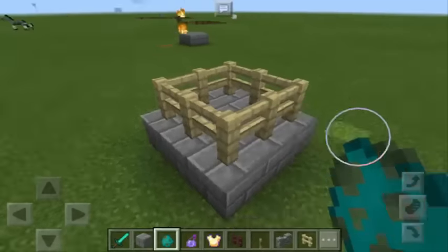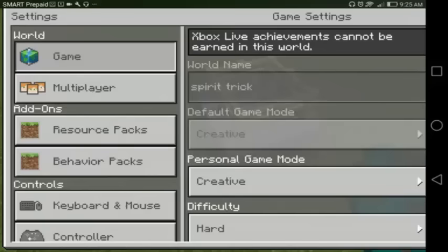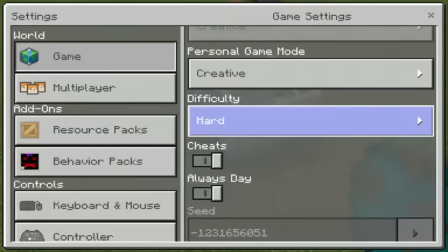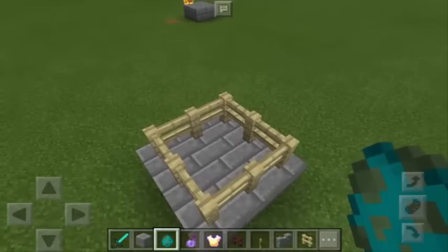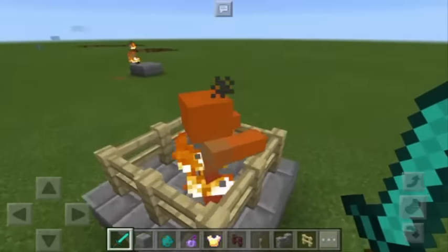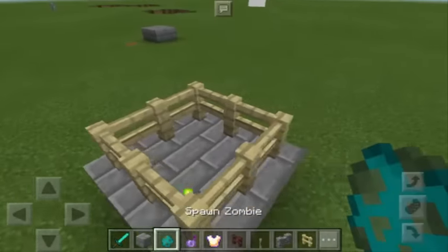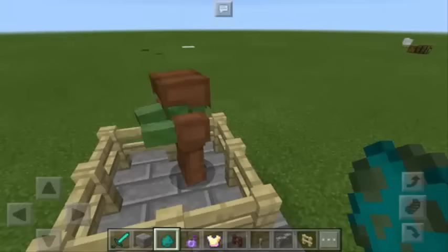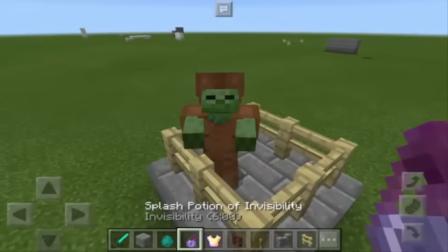Once you have the setup, spawn a zombie. Make sure that you are in hard mode — as you can see, it's set to hard. The reason for that is in hard mode you can spawn zombies wearing a full set of armor. This one isn't wearing any armor so we need to kill it, but it will die anyway because it's daytime. Let's spawn another one — there we go, it has a full set of armor. It's just leather armor, but it's okay for the sake of this video.